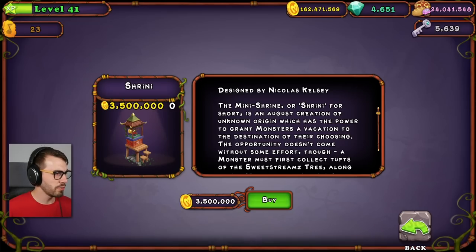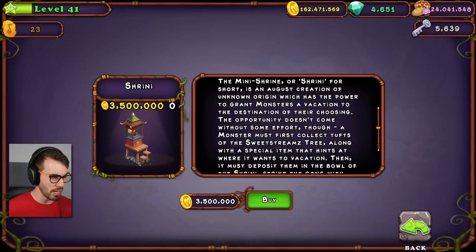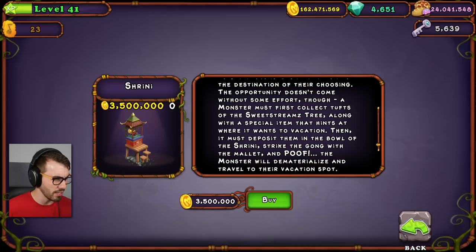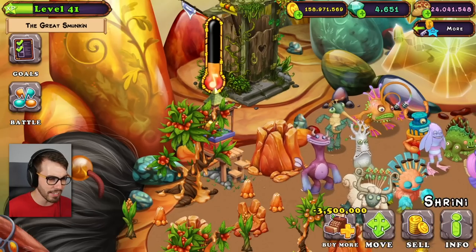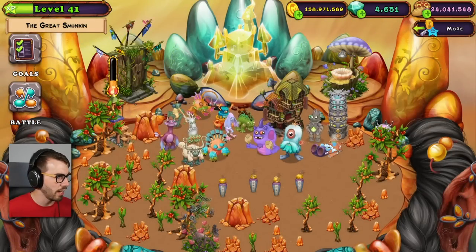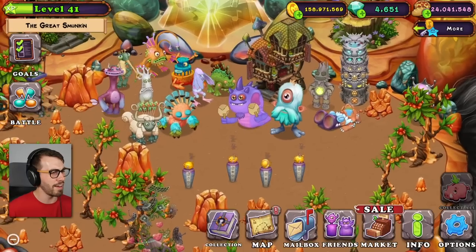This one is called the Shrini — I think it's Shrini because it's supposed to be like Mini, right? The Mini Shrine, or Shrini for short, is an August creation of unknown origin which has the power to grant monsters a vacation to the destination of their choosing. It was designed by Nicholas Kelsey. A monster must first collect tufts of the sweet stream's tree along with a special item hinting at where it wants to vacation, deposit them in the bowl of the Shrini, strike the gong with the mallet, and poof — the monster will dematerialize and travel to their vacation spot. I looked it up and there's only one monster that likes the Shrini, and it's the Strombone, and it's not on this island.